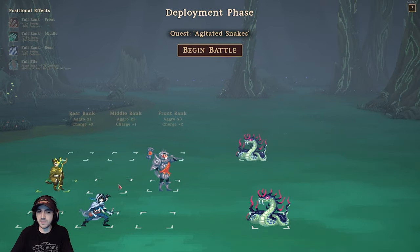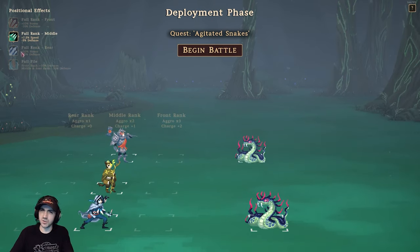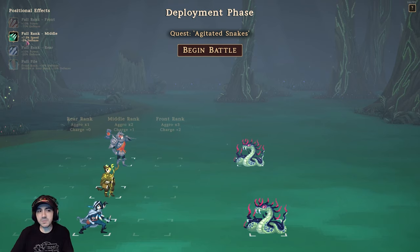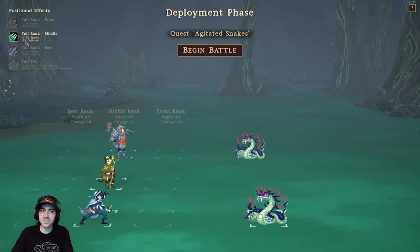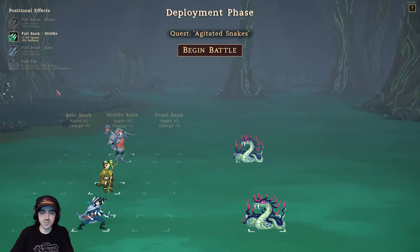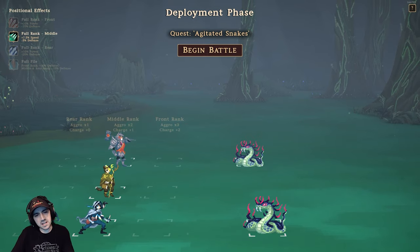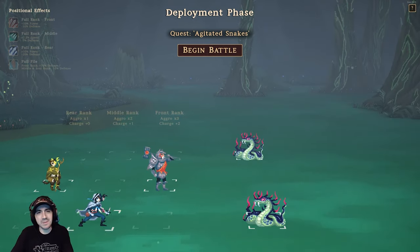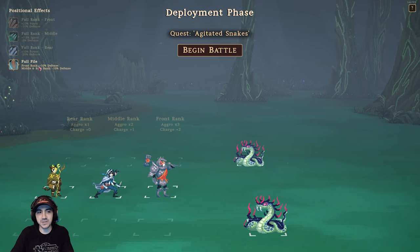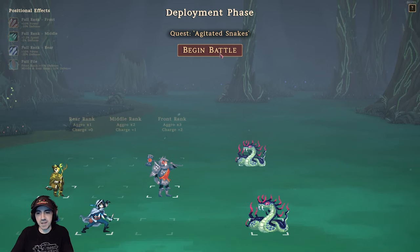Before we do this battle, I want to show you the positional effects. At the top left you'll see 'full rank middle' because everyone's in the middle — that's a 7.5% speed buff but a minus 5% defense for my units. I thought that was a little strange that there's both a buff and a negative effect. Middle and rear rank have reduced defense while the front rank has plus defense. I'd love to hear the reasoning behind it, but let's get started.